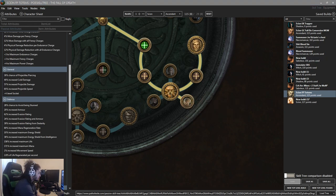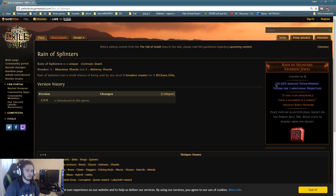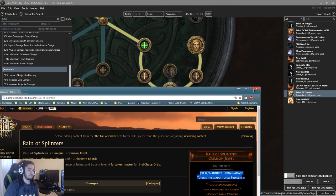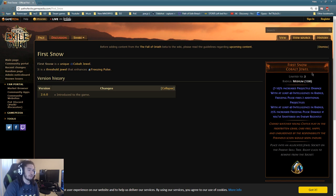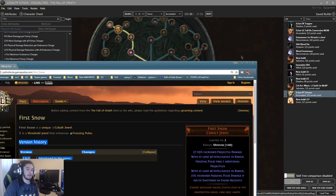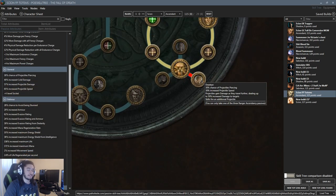Deadeye also gives skills fire an additional projectile. Previously I used Rain of Splinters, which gave two additional projectiles but with reduced totem damage — that penalty hurt quite a bit. With the new threshold jewel changes, we can use The First Snow, which pretty much every freeze pulse build uses. This automatically gives us GMP on our totems, and combined with Deadeye we actually get six projectiles shooting out of our freeze pulse totems, covering roughly a third to half the screen. With two totems it's going to be pretty massive.